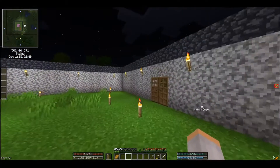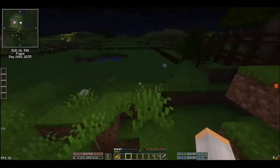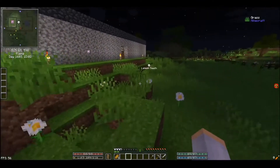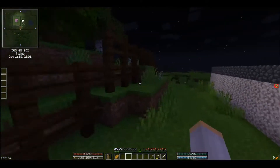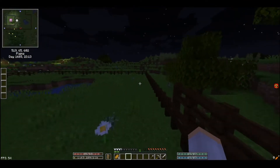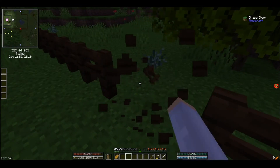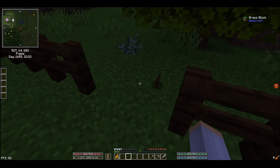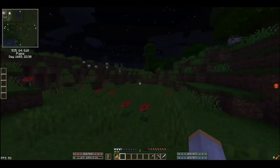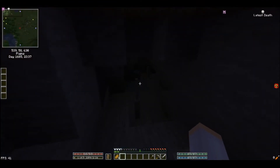All right, we need spiders, so let's find some. I don't think this is a full cave. Oh, did I make it so I can't get out on the side? I think I did — oops! Yep, I did, because I didn't want things to get in. I made it so I can't get out. Okay, that's fine. I'll have to make a gate on this side.